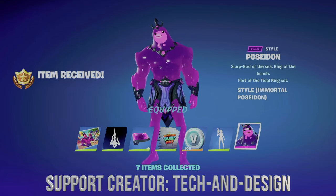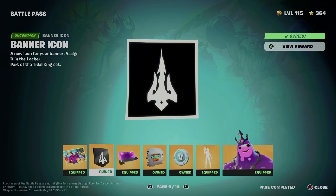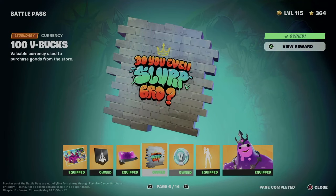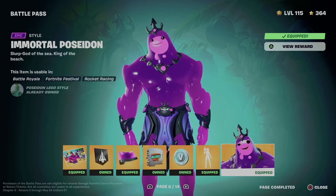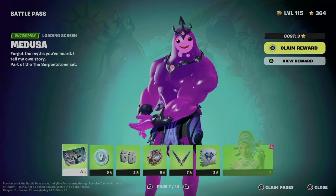What we got from page six: this awesome loading screen, the banner, this awesome wrap, and this spray. We got some V-Bucks out of it, and obviously we also got this emote — which is a really good emote — and the style for the particular skin. That's it for page number six.